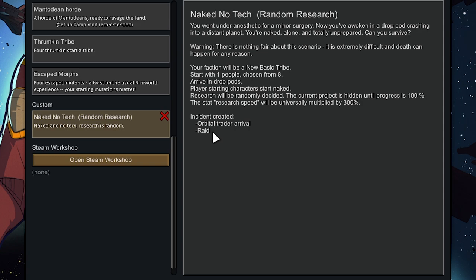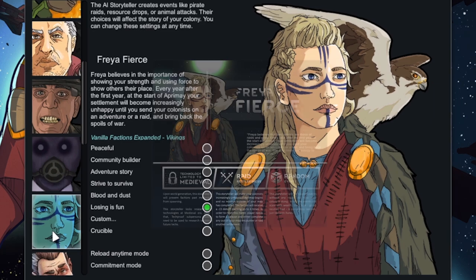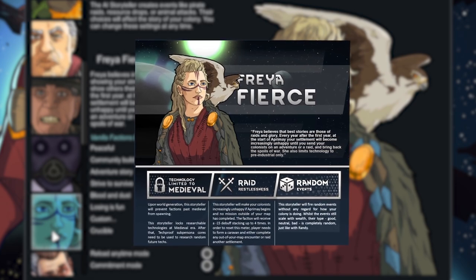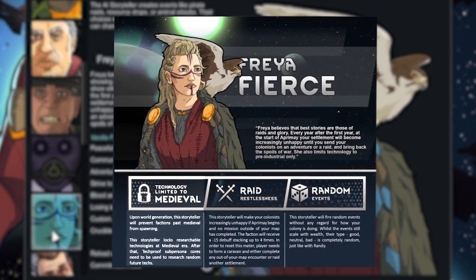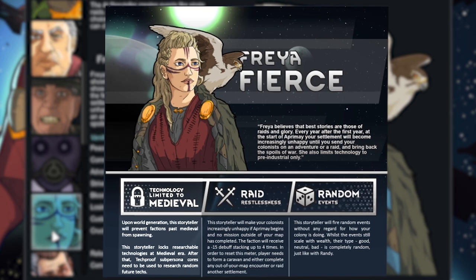This is actually the only way we're going to be able to trade. Every other faction on the map is going to be hostile. Our storyteller for the start of the game is going to be Freya Fierce. With Freya, we eventually have to raid a nearby colony or our people will start to be upset. She also randomizes events, but the main thing is she limits tech to medieval, and I'm hoping that's going to limit our random research to medieval tech so we don't end up researching electricity before we're able to use a recurve bow.